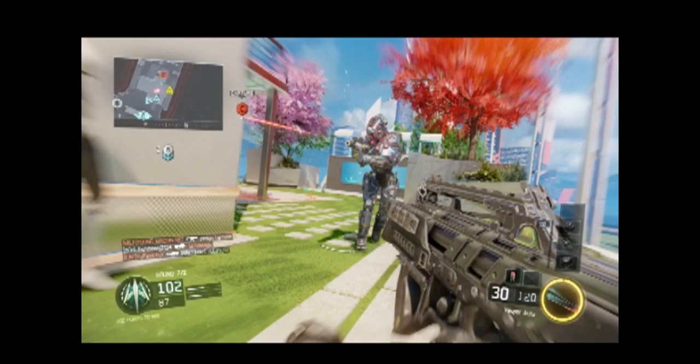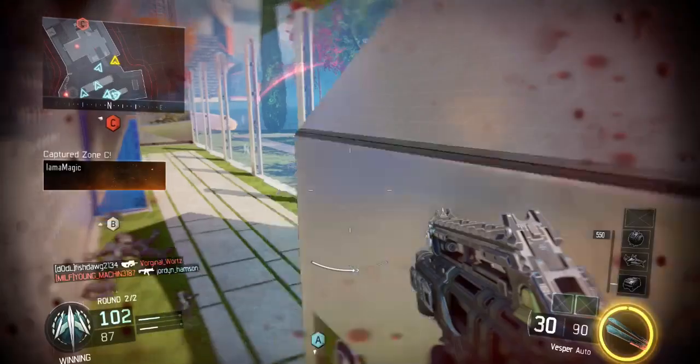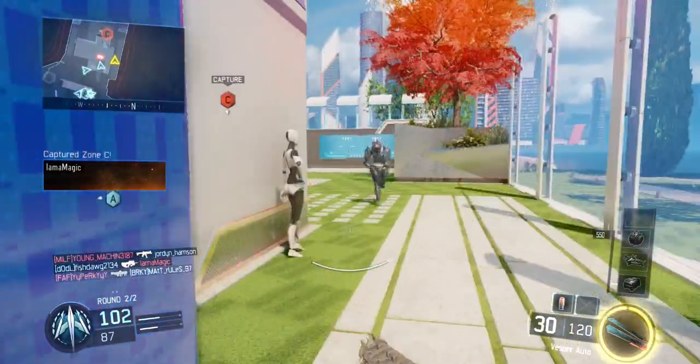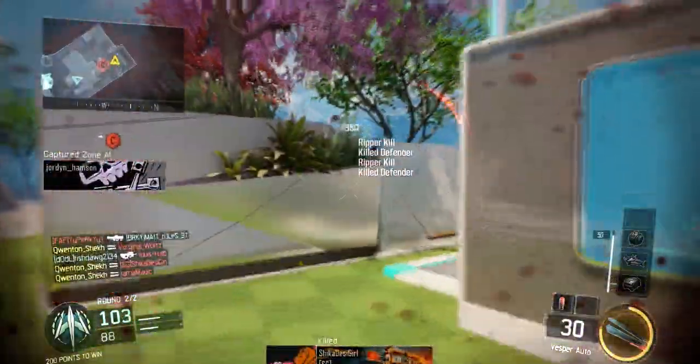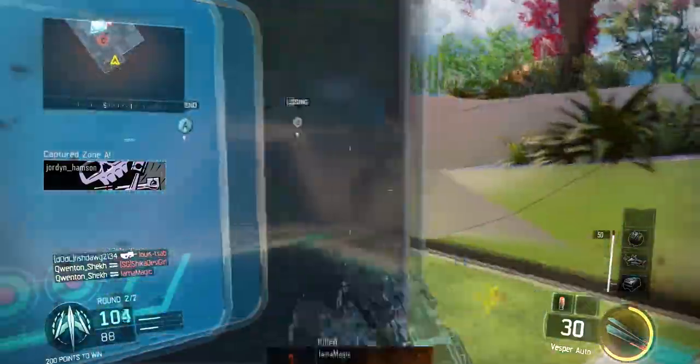So what you actually want to do is wait till you see someone, wait till the blue crosshairs come up as you can see in this picture, and then activate your Spectre class. And as you can see this is what happens — I'm going to show you exactly how to effectively use this class. There's a one kill, there's another kill, there's a third kill straight into their base, just like that.